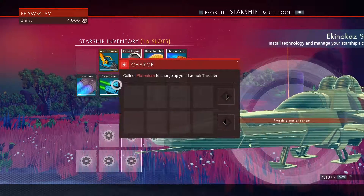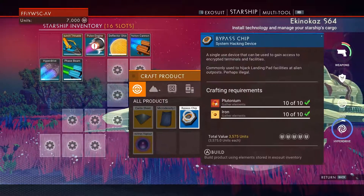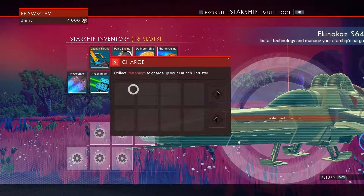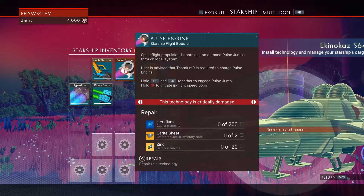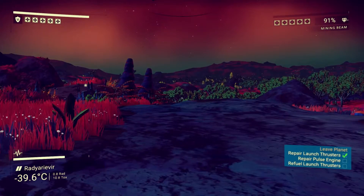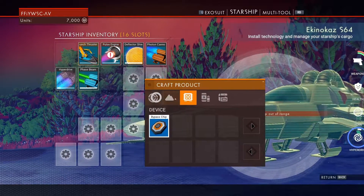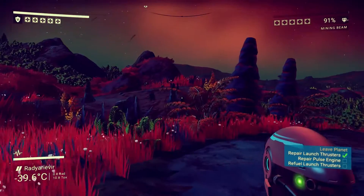We need to charge it with plutonium. Do I not have plutonium? I have plutonium — so why can't I charge it? I have to charge it manually maybe, or I have to be there in person. We need more carite sheets, we need zinc and heridium — repair pulse engine, refuel launch thrusters. How many carite sheets can we make right now? Zero. Okay, we need more iron.